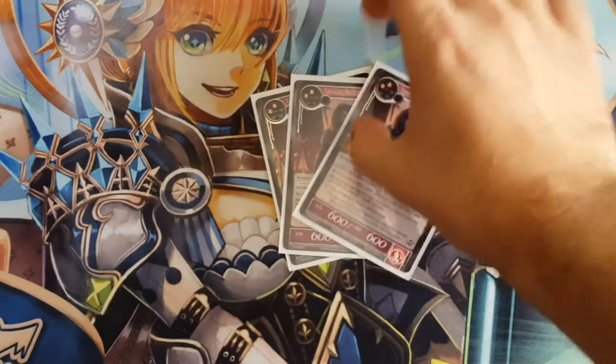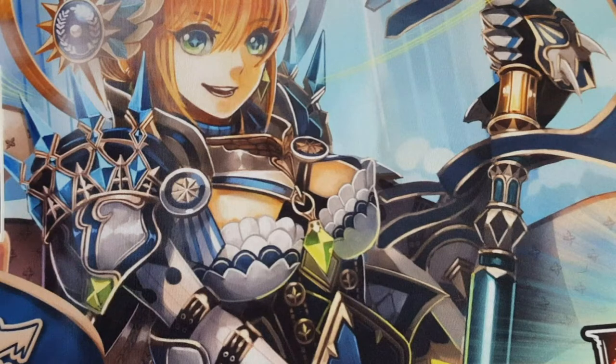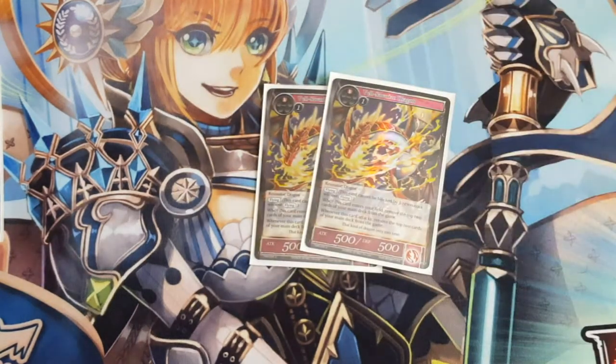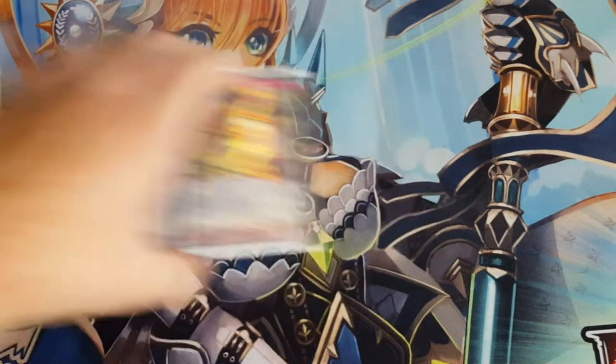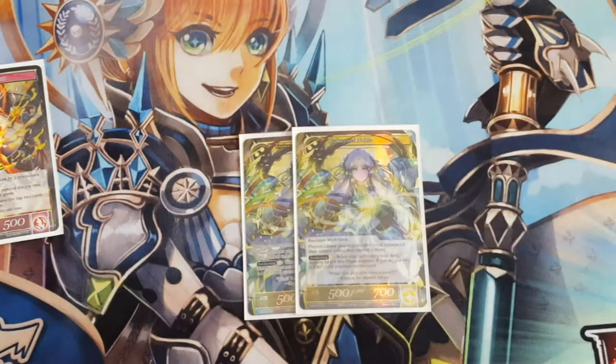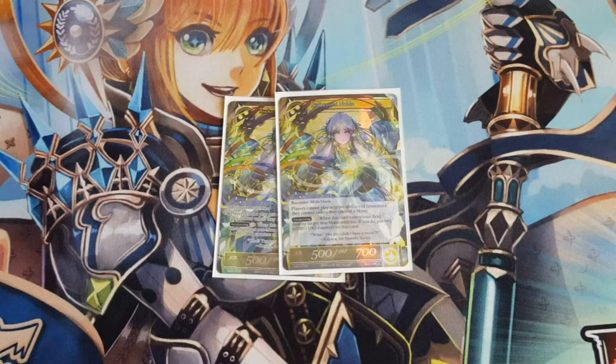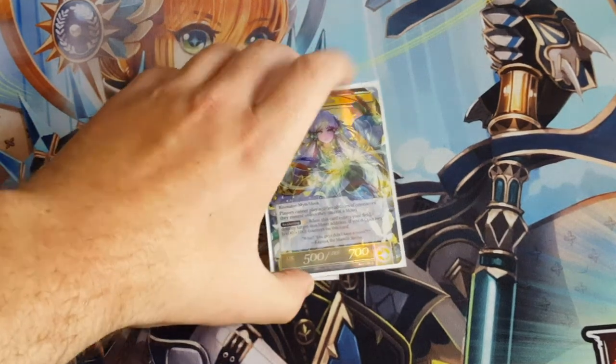We are running three Lancelot, two Vill Dragon, and two Sokyomi Noble. Sokyomi Noble is a good card — it stops automatic abilities.